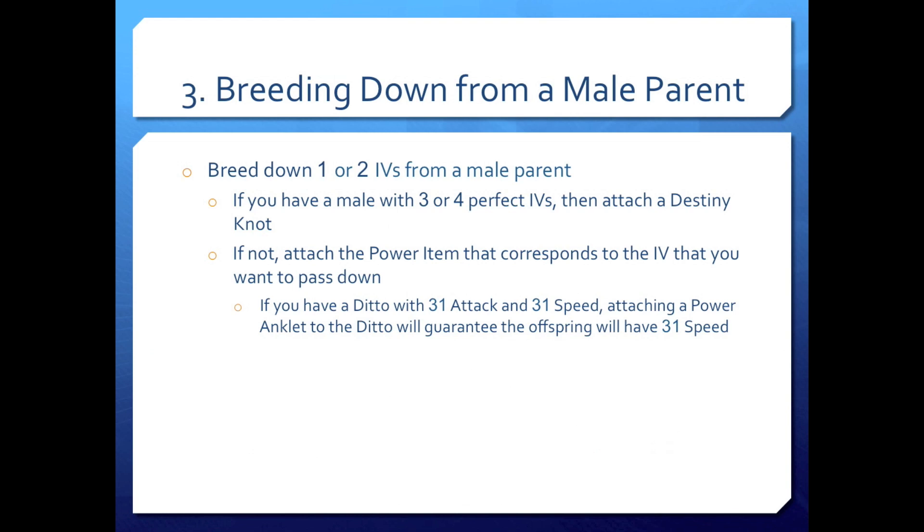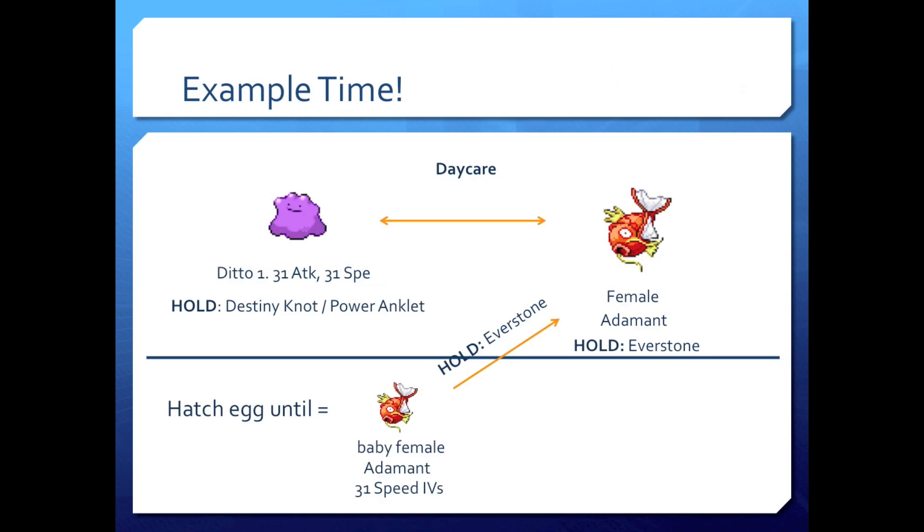Step three: breeding down from a male parent. Breed down one or two IVs from a male parent. If you have a male with three or four perfect IVs, great — just attach a Destiny Knot to it. If not, attach the power item that corresponds to the IV you want to pass down. For example, if you have a Ditto with 31 attack and 31 speed, attach a Power Anklet to the Ditto — it will guarantee the offspring will have 31 speed IVs. So we have Ditto 1 from the Friend Safari with 31 attack and 31 speed, and the female Magikarp we just hatched in the mom spot — she's female, adamant, and holding the Everstone to pass down that adamant nature.